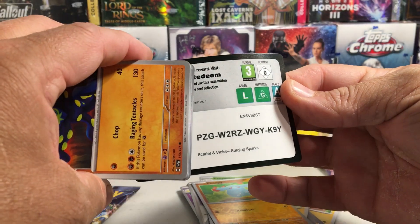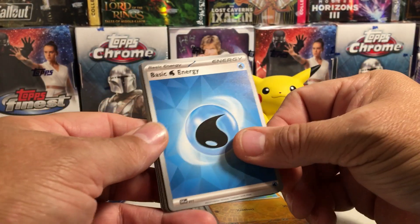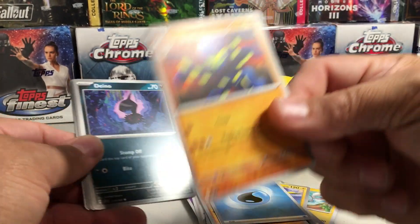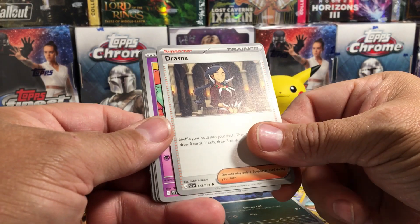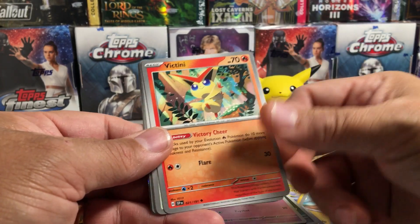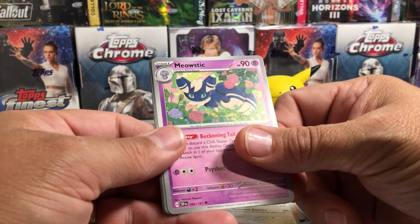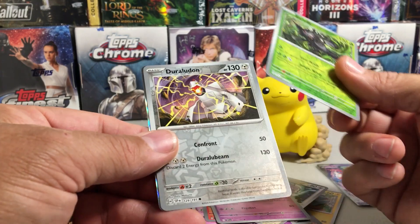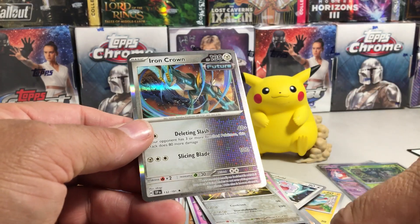You can just tell this is going to be a really popular set. We got water drop energy, Grapploct — I think a lot of people like Grapploct, that's a cool one too — Dino, Drasna, Espurr — it's an interesting Espurr art — Victini is back, Meowstic. There's a rare reverse Zarude. A Duraludon common reverse, and Iron Crown — he's a great feature!